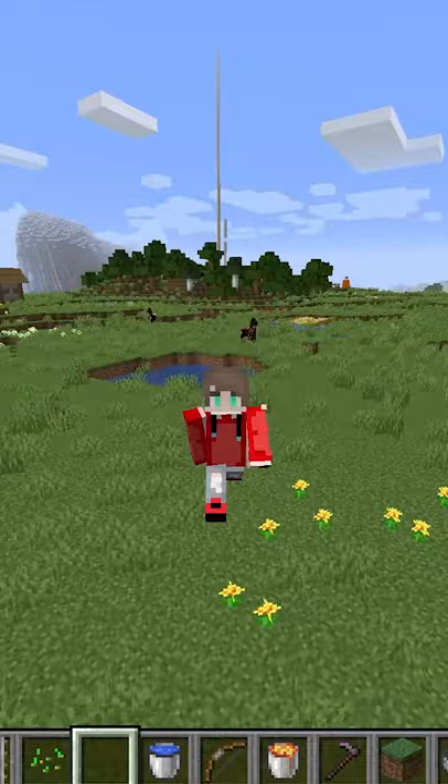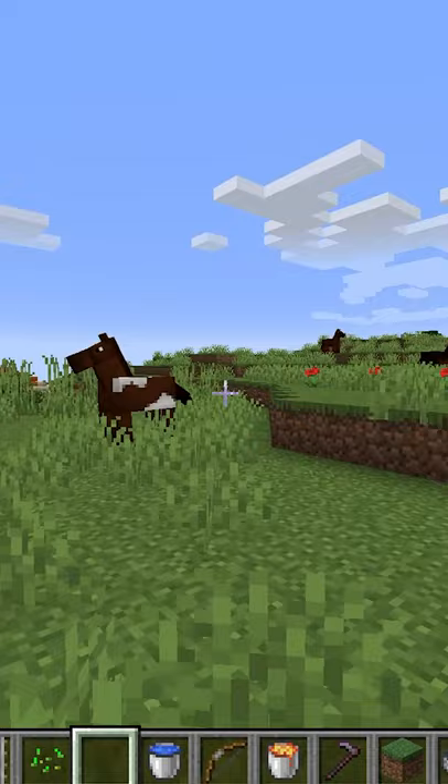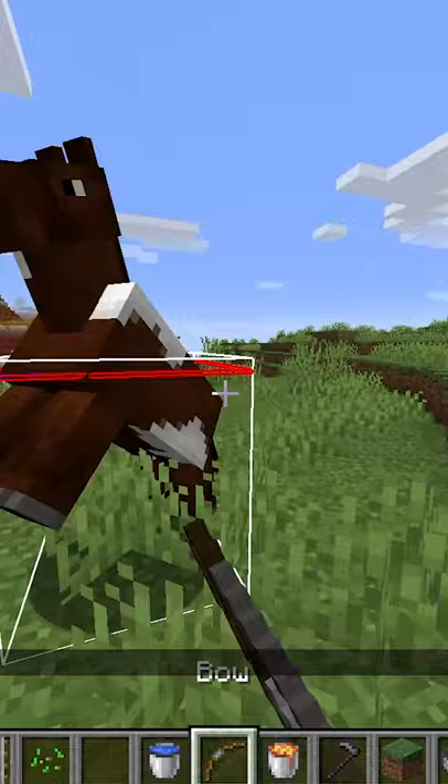In Minecraft, hitboxes can be super weird. All you have to do is hit F3 and B on your keyboard at the same time and you can see the hitbox of any mob, which is super useful. And make sure you guys subscribe for more.